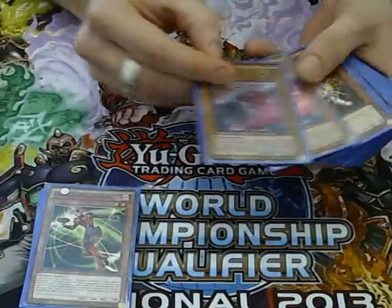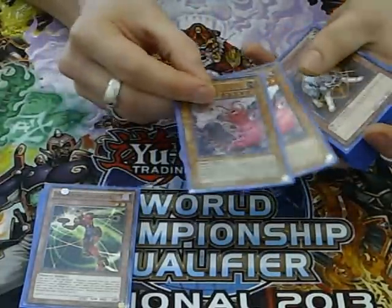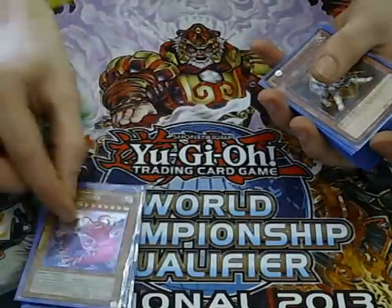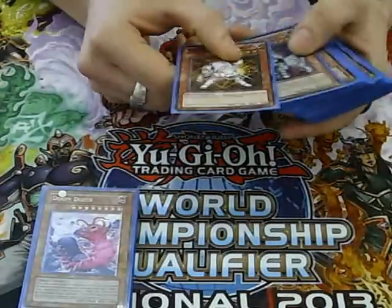And then we run 2 Doom Dozer. The reason for the choices in the deck — it's a 2800 beatstick, just remove from play 2 Insects. Really good card and not a lot of decks can get around it at the moment. And also when you do battle damage, he mills the top card of your opponent's deck to the graveyard. Really good.